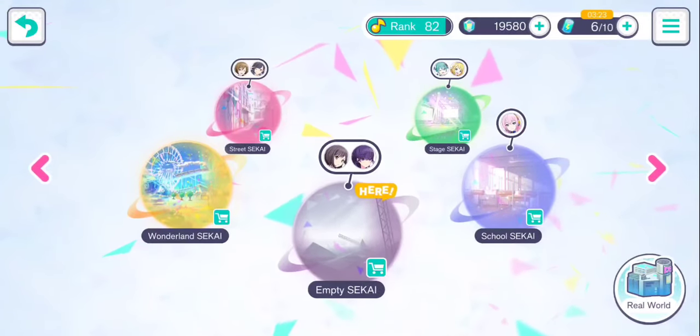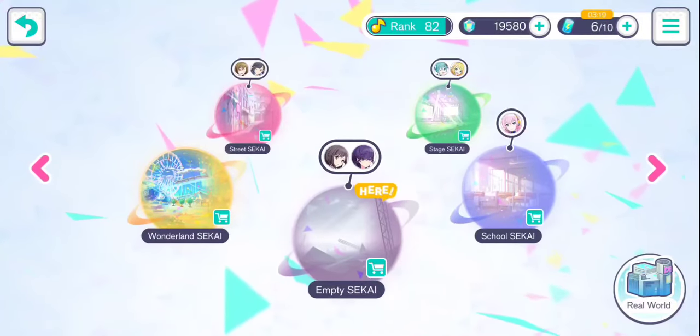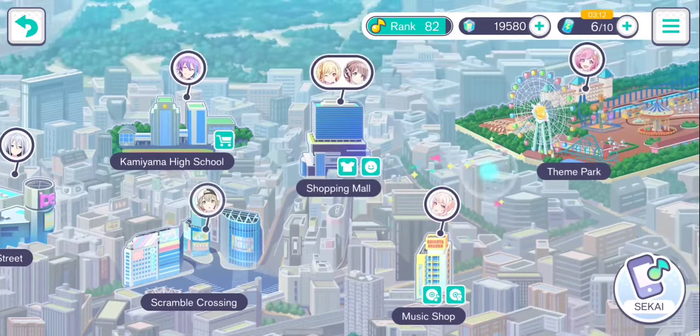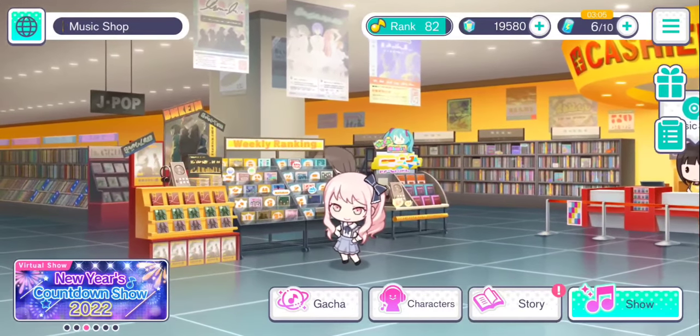If you are in the Sakai world, you can go to the real world with the bottom right button. But if you're already in the real world, you don't need to worry about hitting that. On this map you're going to find the music shop, which is right here.